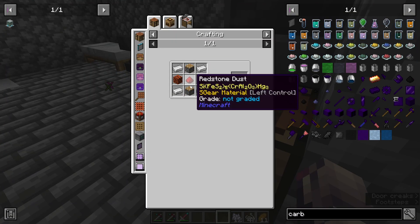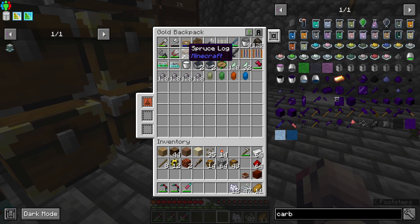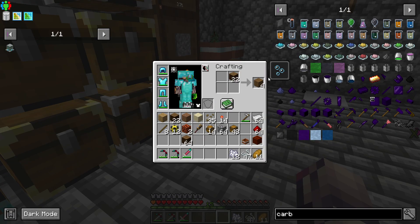I quickly want to make up this dissolver. Let's see if we can find the piston recipe here. Looks like I don't have enough planks — let's just make some spruce planks.